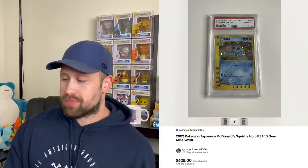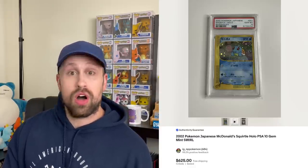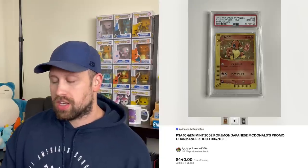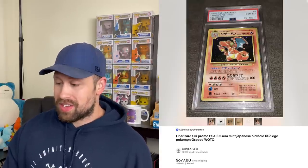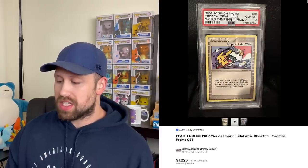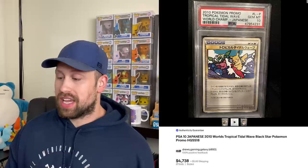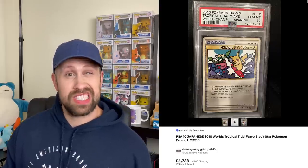Up next are a couple of interesting Japanese promos. Here is a Japanese McDonald's Squirtle holographic promo that sold for $625, while the Charmander McDonald's promo sold for $440. Here is a Japanese Charizard CD promo — we've seen this a million times before, and no matter how many PSA 10 copies come about, it always sells for around the same price. This week one sold for $677. We also had a few Japanese promo Tropical Tidal Wave cards come by in PSA 10: one sold for $876, a 2006 promo sold for $1,225, and a 2005 Tropical Tidal Wave promo sold for $1,337. And then lastly, a 2010 World's Championship Japanese promo sold for $4,738.